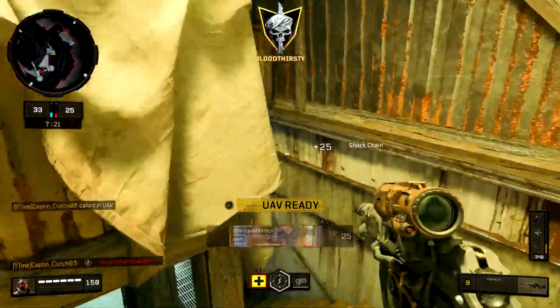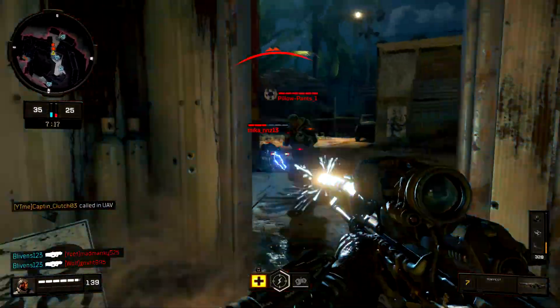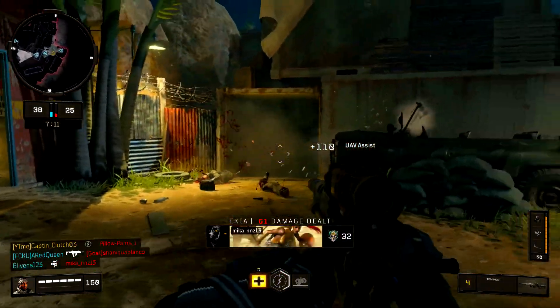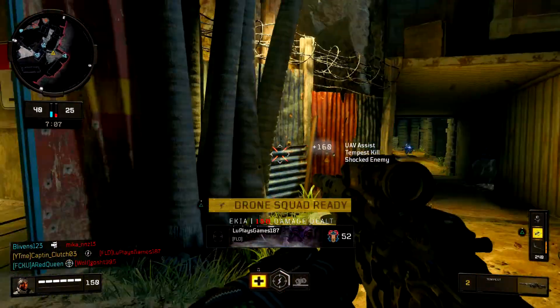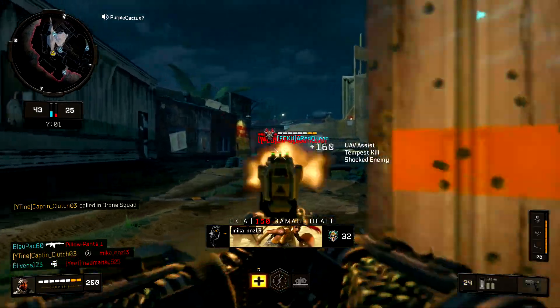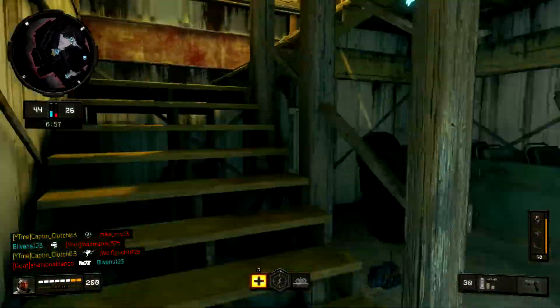That was a laser beam — I got Tempest though, here we go. Boom, UAV! Someone else died — how are you not chained? Bro, that guy was standing right next to him and didn't get chained. I never saw anything like that. I got my drone squad — here we go. Easy, let's go! If I didn't die that first time, we'd be good.